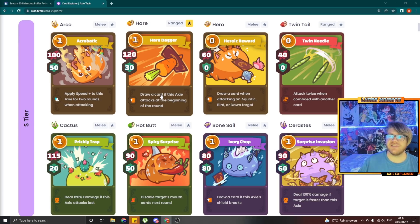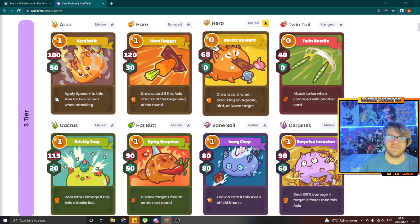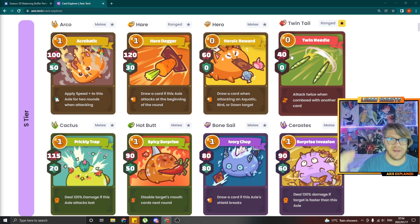Then you have Hair Dagger — it changes from 120 attack 30 shield to 115 attack 30 shield. I think maybe 110 attack 30 would have been a bit more balanced, but yeah, doing it right, bringing it down a bit, good job. Hero is also going down 5 attack — not a big change but good stuff. Twin Needle is also going down 5 attack, which is actually much more massive than Heroic Reward since the idea is that it attacks twice. So this is actually quite a big debuff.